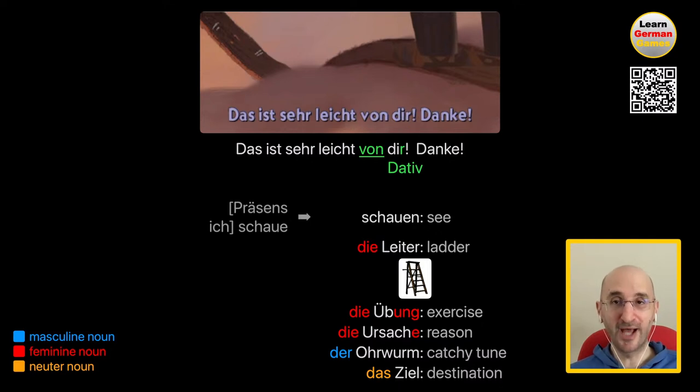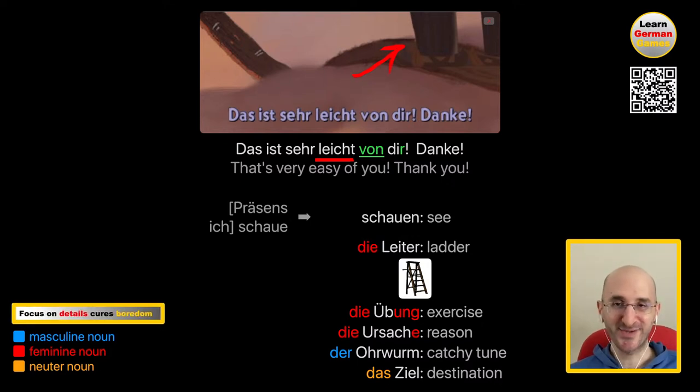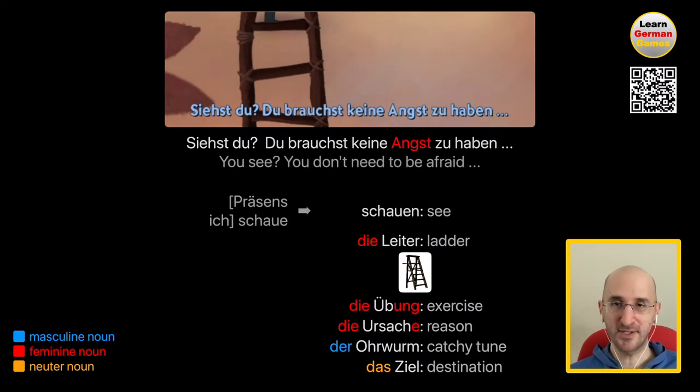Das ist sehr leicht von dir. Danke. That's very easy of you, thank you. Obviously this sounds unnatural — they just have this philosophy here on the clouds where everything is supposed to be light. This is why they use leicht — so this is a way for the game to be funny, but don't say that in your life. Siehst du? Du brauchst keine Angst zu haben. You see? You don't need to be afraid. In German you have fear — you are not afraid, you have it in your pocket. Die Angst is feminine.